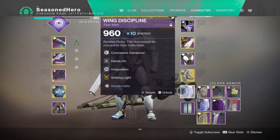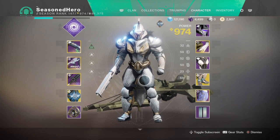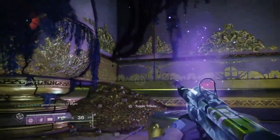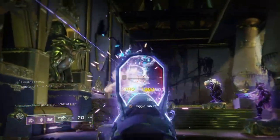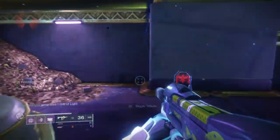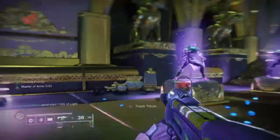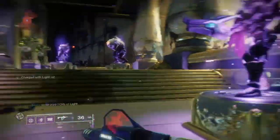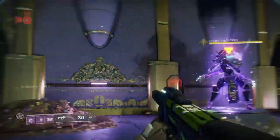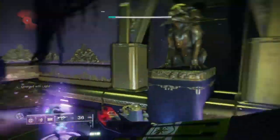To give a taste of the build, here are some gameplay clips from Tribute Hall testing. Once I get the Charged by Light x2 buff active, I can proc shoulder charge once, back off, proc it a second time, back off, then proc it a third time — with at least 50% melee energy remaining once done. You can repeat this as many times as you like as long as you have the buff active and a fully charged melee available.